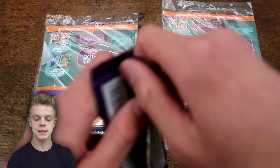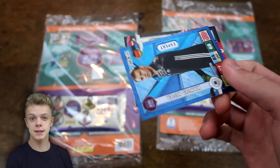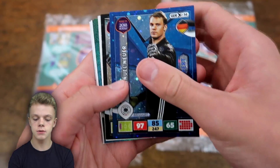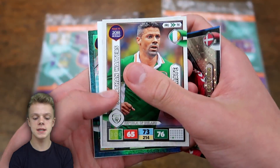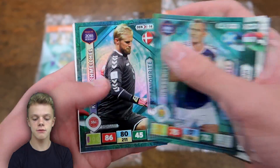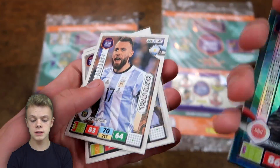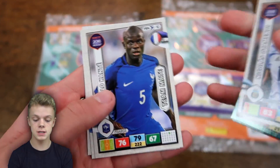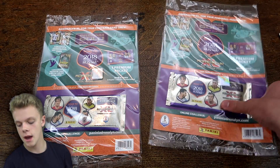These premium packs contain 10 cards, with three guaranteed special cards and a limestition card as well. We've got a Manuel Neuer expert card to start, then Victor Fischer as the limestition, Jonathan Walters, Nagy, Darren Fletcher as a fan's favourite, and Schmeichel as a fan's favourite as well. Pretty good to get that expert card, but apart from that, not great with the inserts — two fan's favourites. We've also got Otamendi, Kante, Teti, and Granqvist.